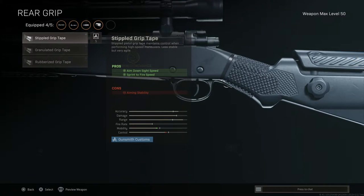Method number three: take off everything else and put on the Triple Grip Tape. It's going to give you a little bit more mobility, get rid of the green laser on your scope, and sometimes it just makes you feel a little bit better.